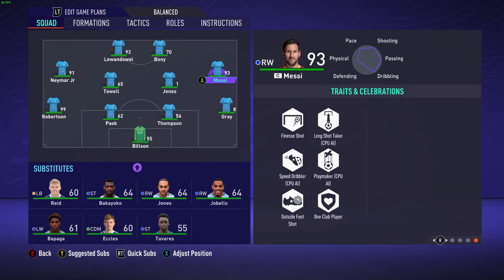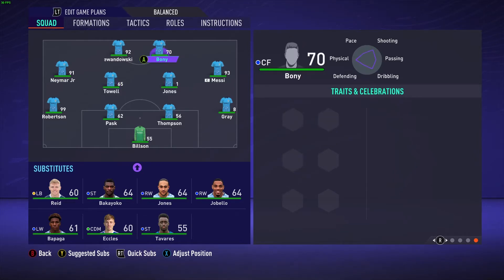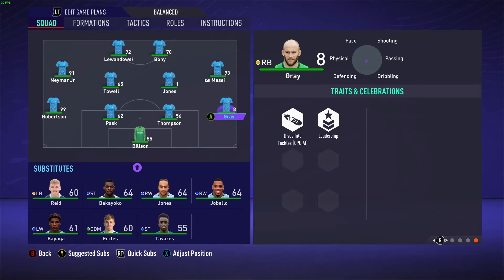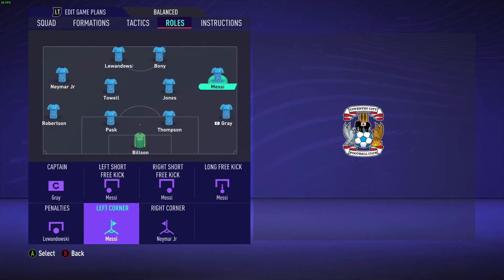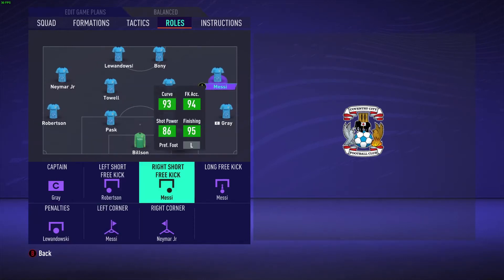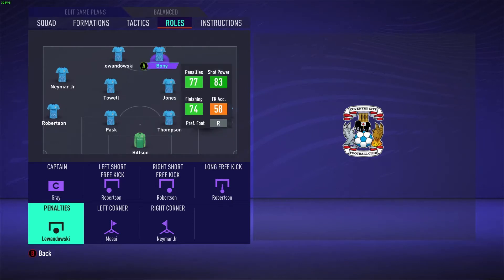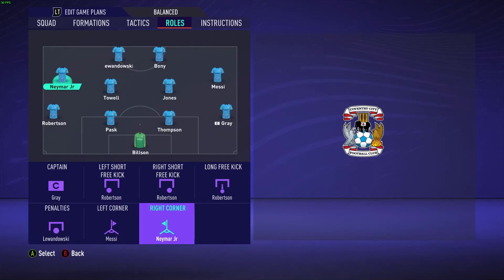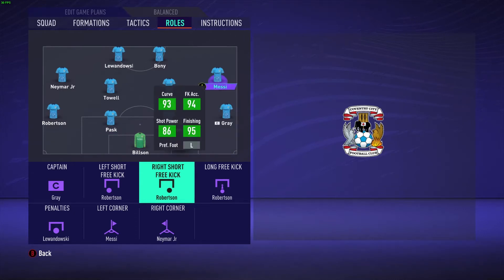Our captain right now is Messi - the only leadership player on the team. I'm going to go to roles and make David Gray captain. Everything else should go to Robertson. I'll let Lewandowski take penalties and Messi take right short corners. Watch - David Gray won everything as a 1 overall and 8 overall captain!